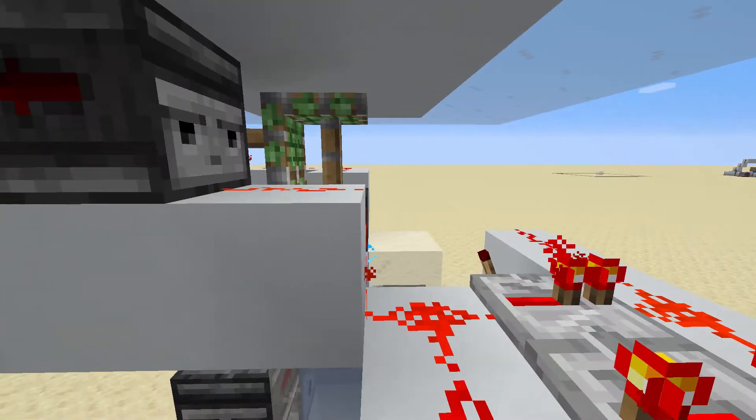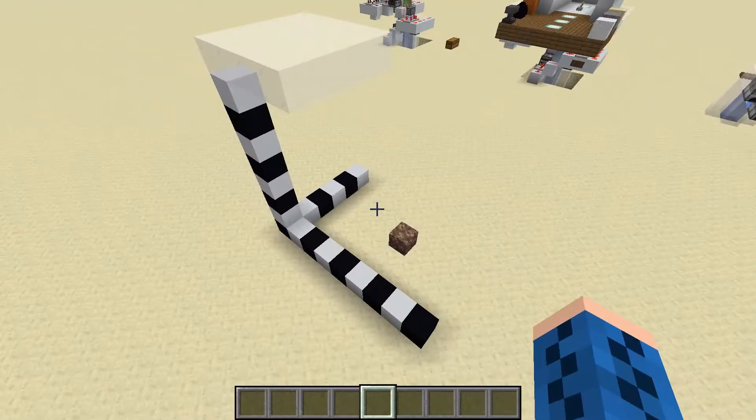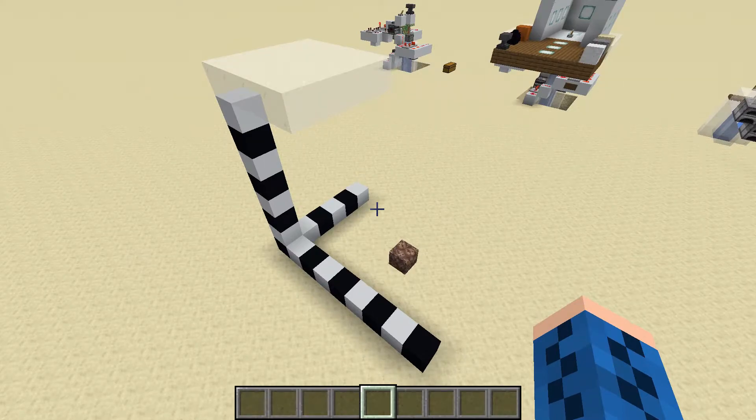If you're interested in building this in your own Minecraft world, I'll now go through the process of making it. For resources, you'll need the items in this chest. You'll want to clear out an area beneath your floor 8 blocks high, 9 blocks wide, and 6 blocks deep.